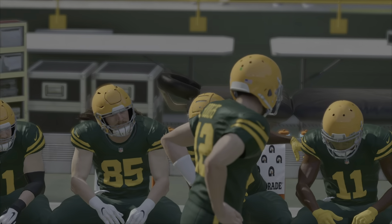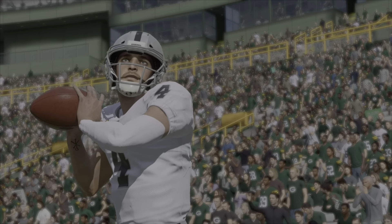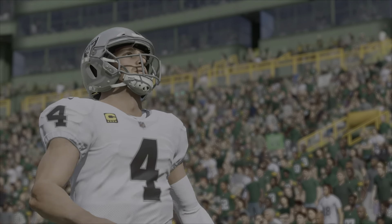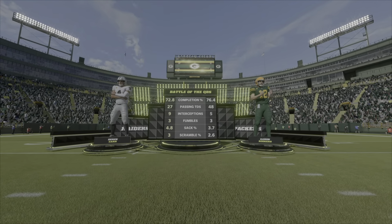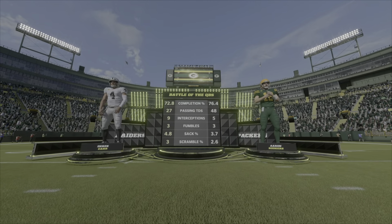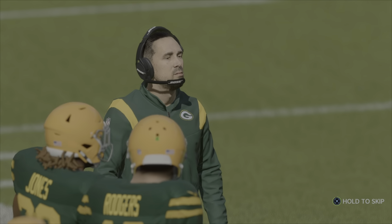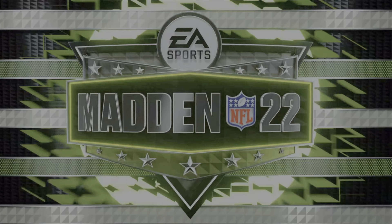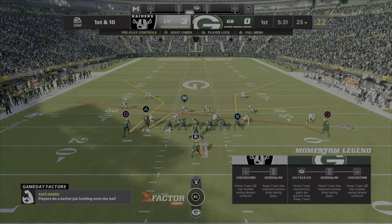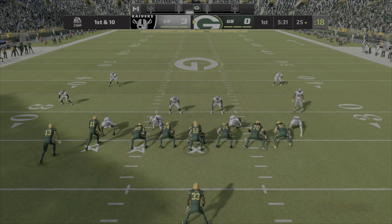We've got an interesting pairing here: Derek Carr of the Raiders, Aaron Rodgers of the Packers. Both of them have terrific ability to improvise, and that means when the first read's not there, how quickly can you go through your progressions? Can you hang in there and take a shot as you release it? Can you buy time outside of the play? The football will be at the 25-yard line as this offense gets set to take over.